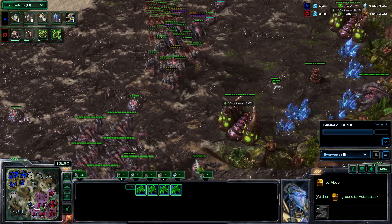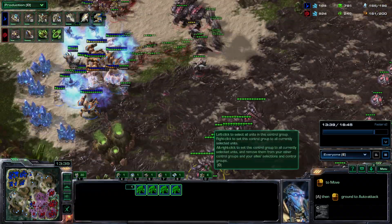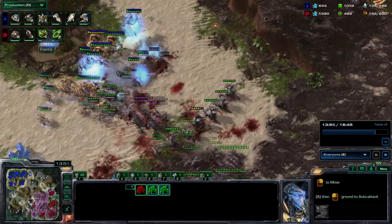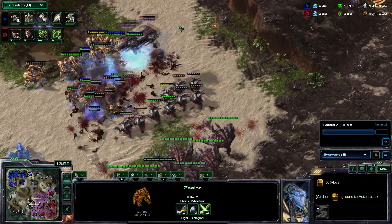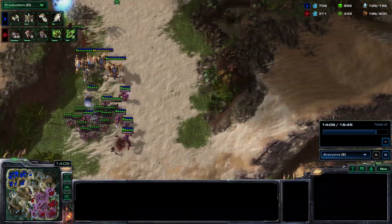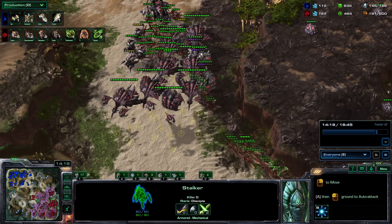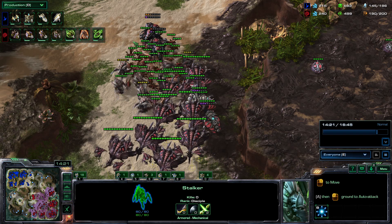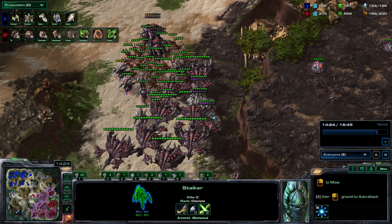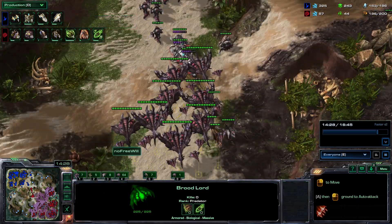We've got broodlords — we're going to try and attack into this. This is a good fight because these broodlords should just slowly chip away at the army; there's nothing to battle them. We should be attacking onto this — brilliant! Maxing out with lings as well and pushing forward. This is the game right here — we should be moving across the map, we could have already been across the map.